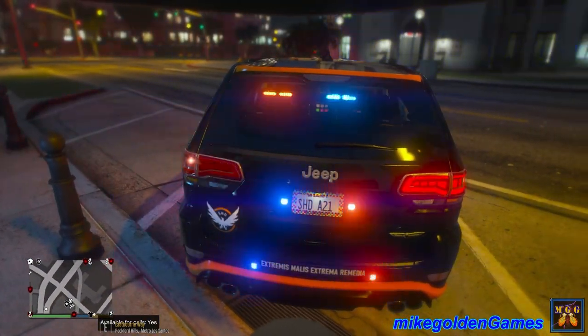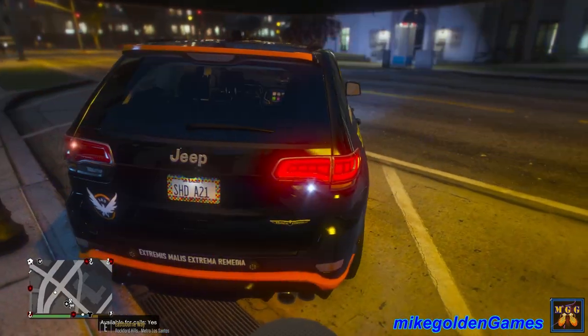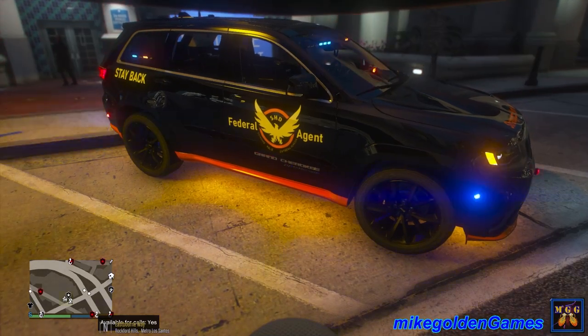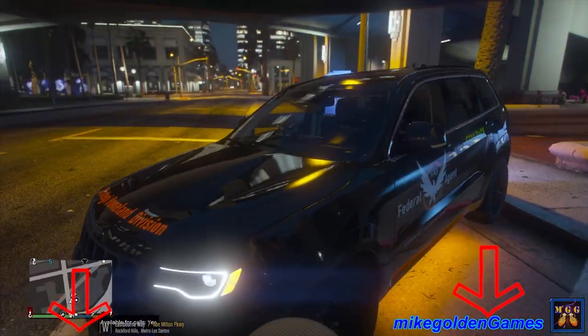Look at the lights — I made them orange and blue and added some classic white LEDs as well. Look how sexy this thing is. I really love the orange striping at the bottom there, I think that looks awesome. Let me know what you guys think in the comments below. Let's get out on patrol!